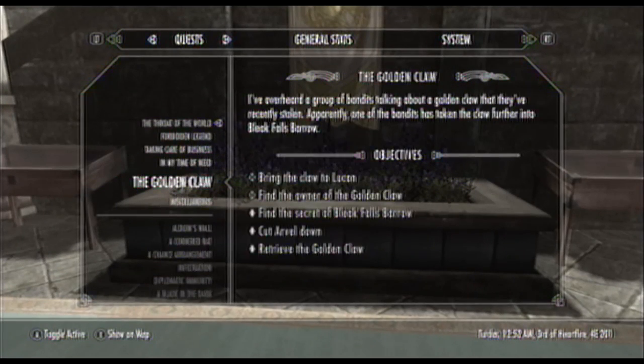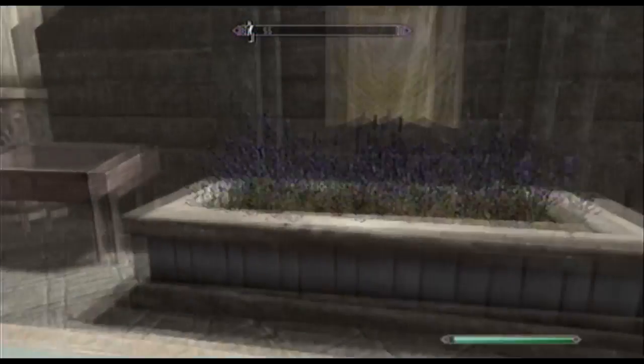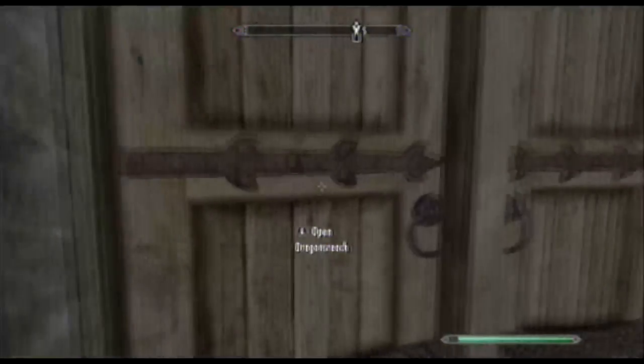Let's show you where the house is. This mission marker right here shows where the house is — 'Visit your new house.' For some reason it glitched up on me, so I didn't really follow that. I'm just going to show you where the house is real quick. In the house, you've got two places where you can store items. In this game, I believe there's no limit on how much you can put into an empty chest or dresser drawer, which is pretty awesome.